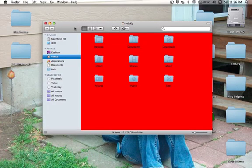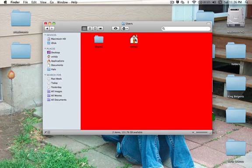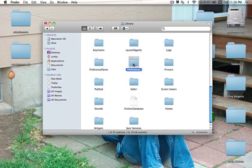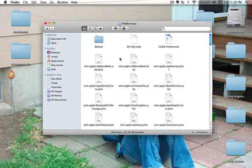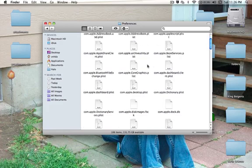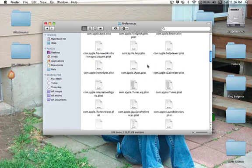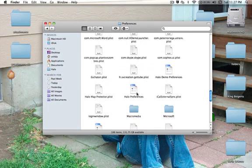This is what you do. All you gotta do is open up your Macintosh Users folder, then go to your Library, and go to Preferences. Some people have a com.magsoft.something.plist — if you have that, you're in the wrong place. For some people, down here it's like Halo Preferences.